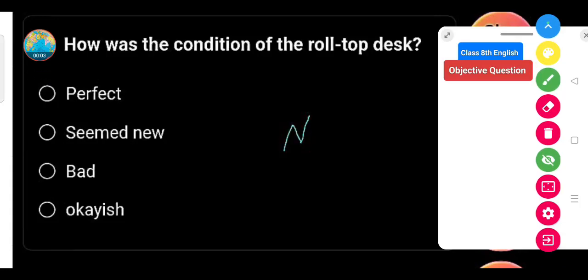Hi everyone, my question is: how was the condition of the roll top desk? Option one: the first perfect option. Option two: seemed new but had a bird. Option four: kill like this. Option three: bird is the correct answer. So thank you, like, share, and subscribe.